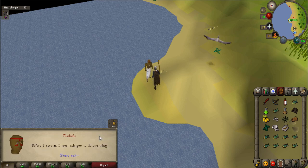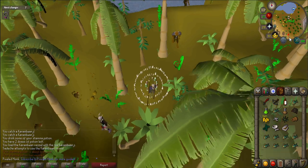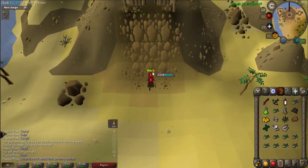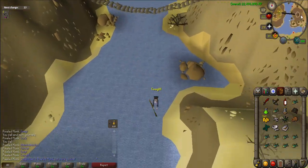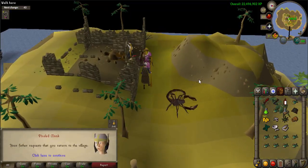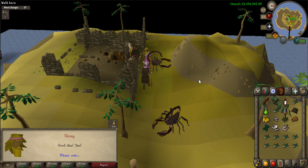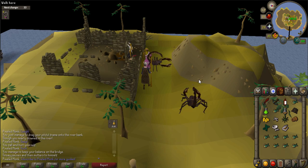Now you will have to go to the third brother. Travel to Cairn Island, shown on the map — the fastest way is to use the CKR fairy ring or just walk. Climb up the rocks and over the bridge to get to Tensei. You will probably fail the agility course. Once you are across, talk to Tensei, who will ask you to collect some items for him. Once he tells you what he needs, use the Karamja rum on Tensei to give it to him. You will then be asked for a seaweed sandwich.